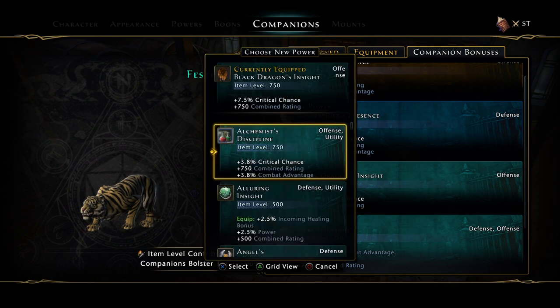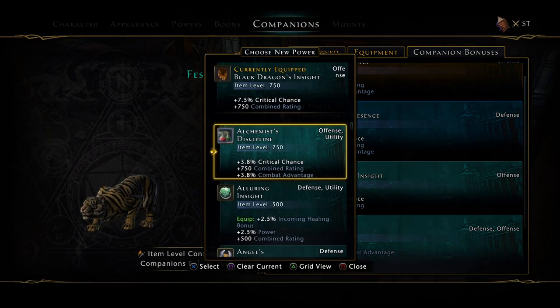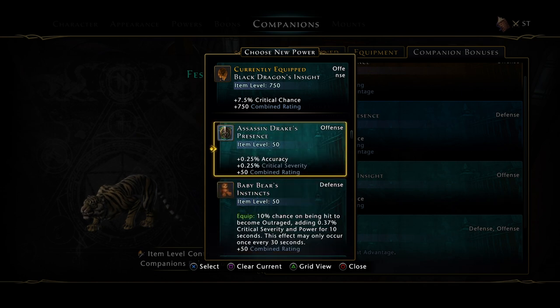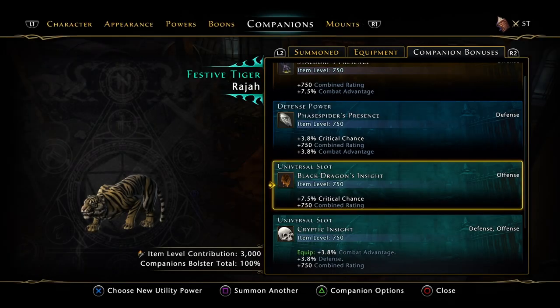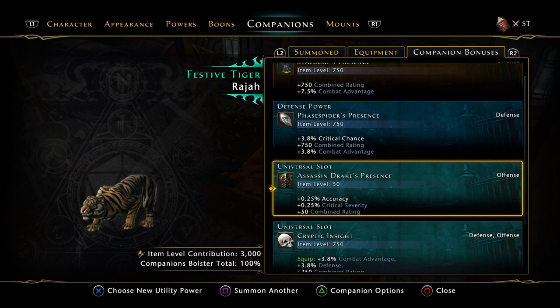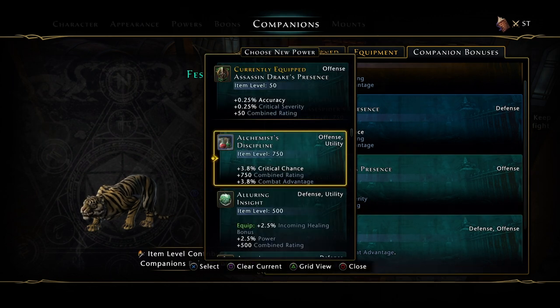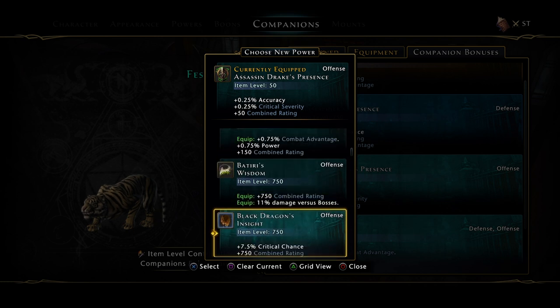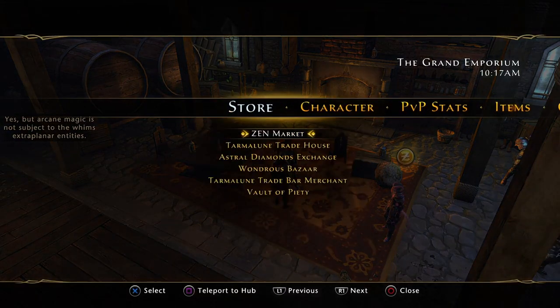The next one isn't actually labeled as an alternative — I put this on because it was the best one I found for single target. We could go with the Assassin Drake. I haven't ranked it up, which is why it's at 0.25, but the accuracy and crit severity is really useful — it's double offense stats, so that would be a really good one to have.